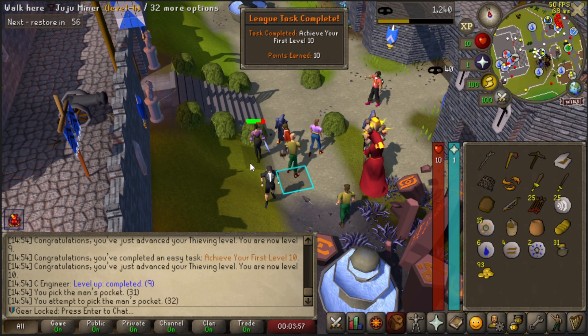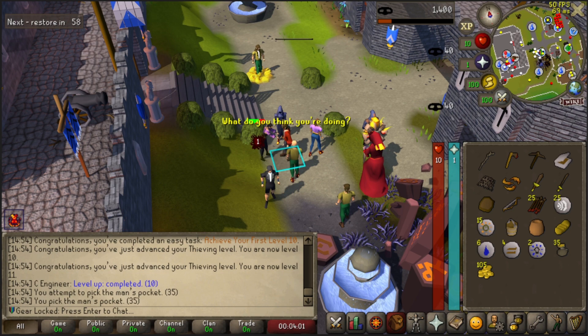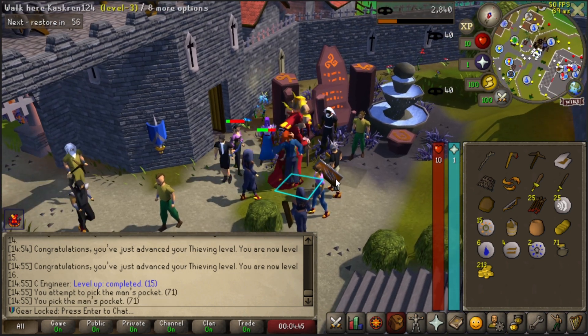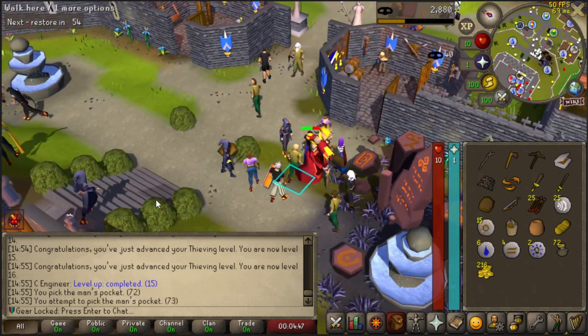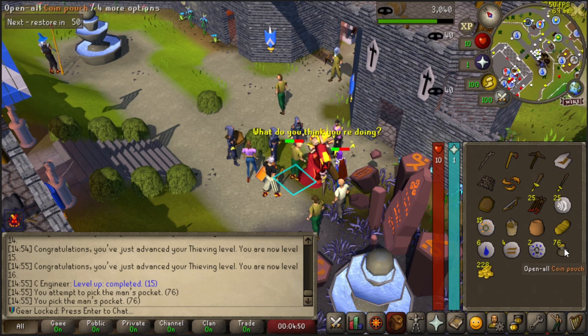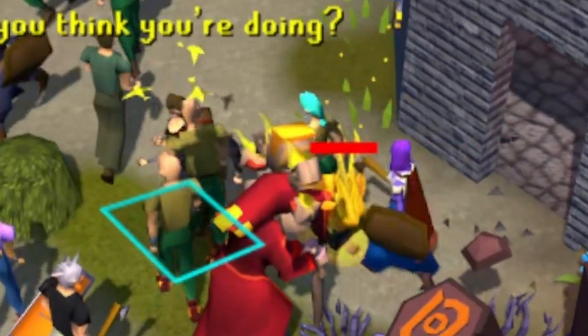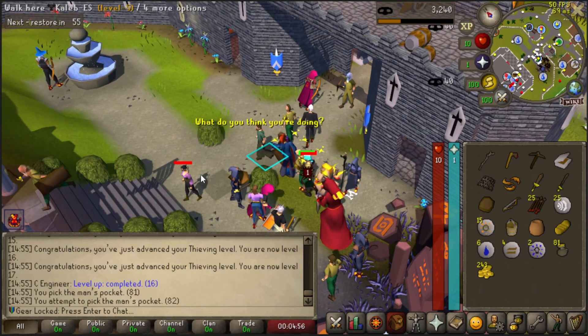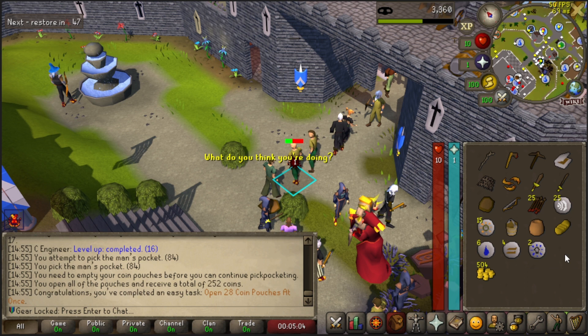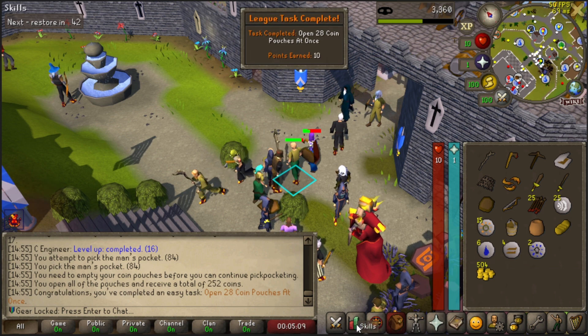The goal is to get up to level 15 thieving. We're already level 10, so we are working hard and going at it. That's level 15 — we're already level 16! Let's empty out the coin pouches. Open 28 coin pouches at once — that is a task. Interesting. Pickpocket a Hand member? Let's go do that real quick.